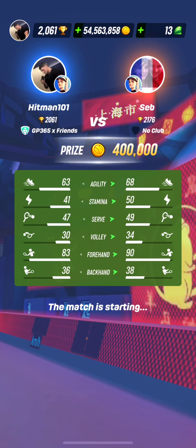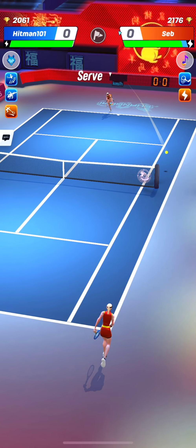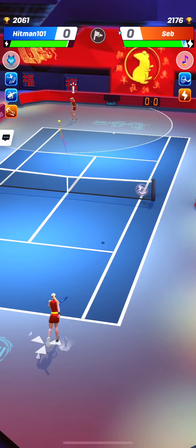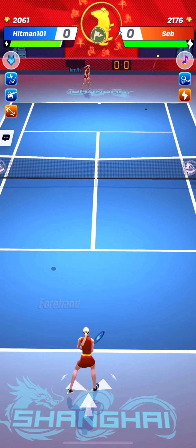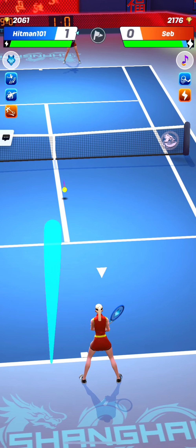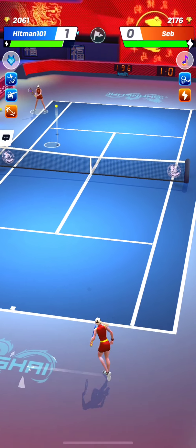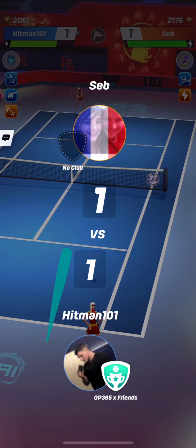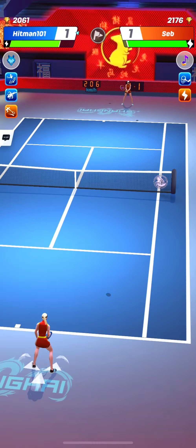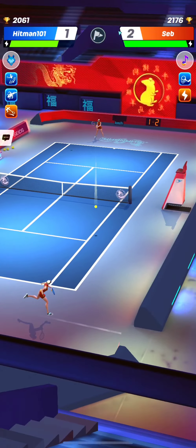Let's see a match between two similar builds — two Victorias having the same outfit. This time, Hitman101 is going to use the Silvern Wire, because his opponent Seb is having a huge forehand. Actually, the whole build was better for Seb: higher agility, better stamina, higher serve, much bigger forehand, and slightly better backhand. But as you are going to see, the use of Silvern Wire is going to be profitable for Hitman101 here.